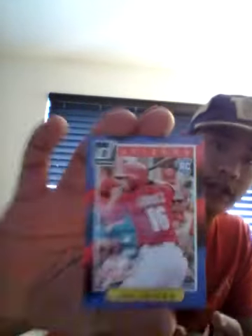And then for the other pack I got this Koji Yuhara Diamond Kings insert. Chris Oning's rookie from Arizona. Billy Hamilton rookie. MVP Mike Trout. And a Yasiel Puig base. Brian Dozier. And the rest are all base.